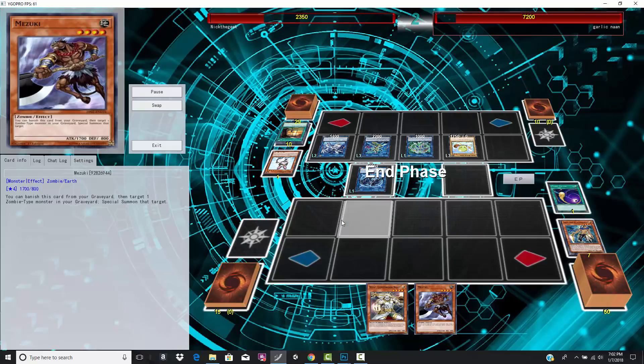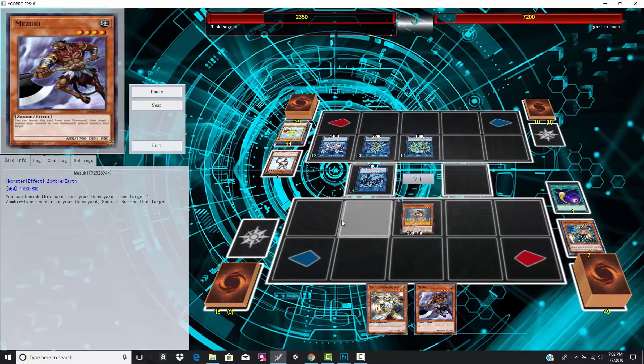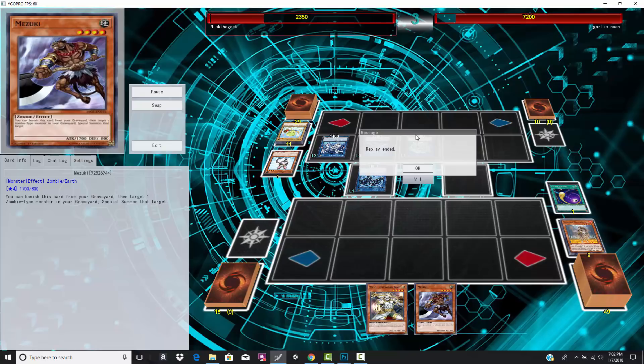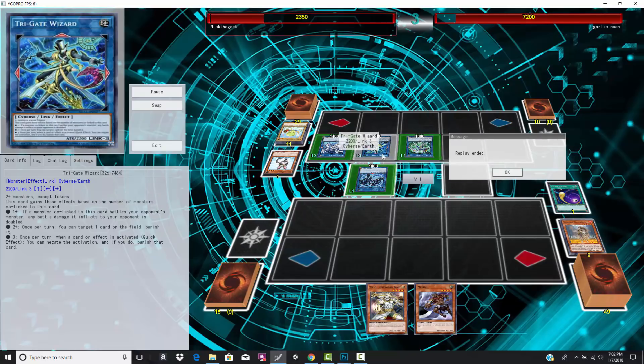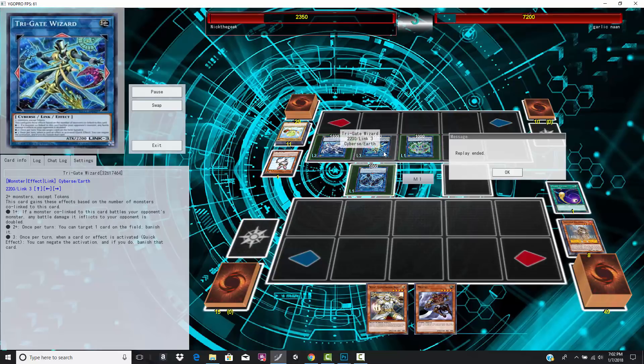Now Jerry Beans is going to die during the main phase and he is going to get rid of that Cosmic Cyclone. He top decked something that would be helpful, but no — Trigate Wizard is linked up with three cards, so unfortunately he can't do anything. If the Lightsworn build had gotten off the ground and he didn't have the Trigate Wizard, maybe he makes some type of comeback even without attacking, but I just don't think it was in the cards.